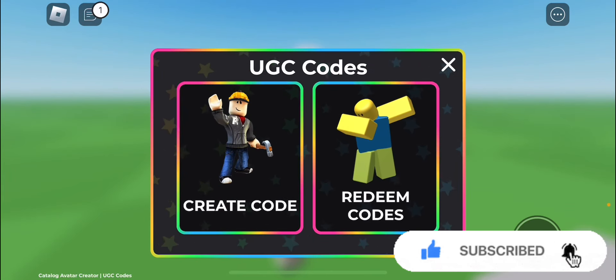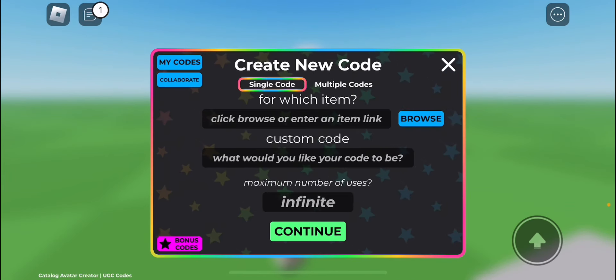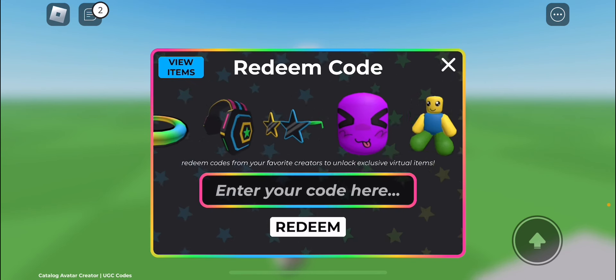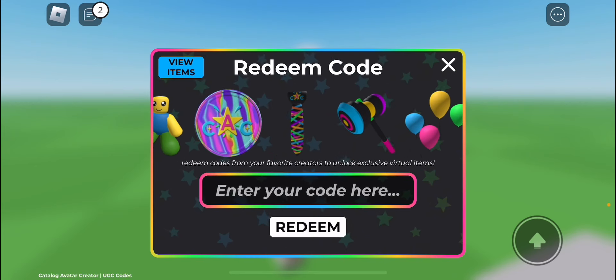Hey everyone, welcome back to the channel. In this video, I'm showing you how to get the red and black shark chain in the UGC codes game. Shark blocks actually made this one, so this one is based on shark blocks.